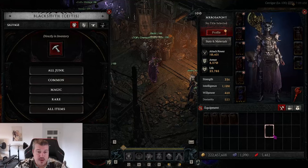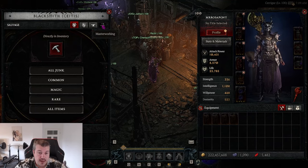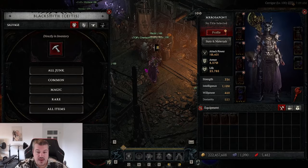The patch just hit and you may have noticed that they wanted to reduce the cost of masterworking, but when you're logging in now, you're seeing that masterworking is grayed out and you actually cannot use it anymore. Let me show you a quick fix for this.